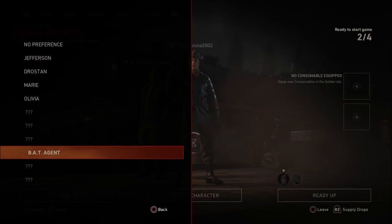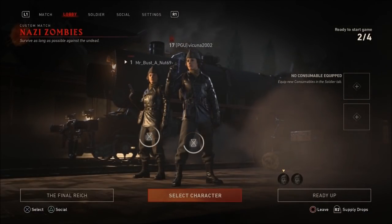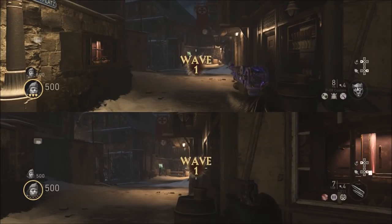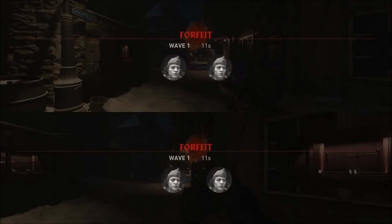You can only equip one secret character at a time, so I'm going to be equipping the BAT agent. I already have it on my second account, which I barely just made. All you simply need to do after that is go into a game and wait until it does say Wave 1 on your screen. Once it does say Wave 1, you want to go ahead and actually end the game — that's how you actually get it to stick onto your account.